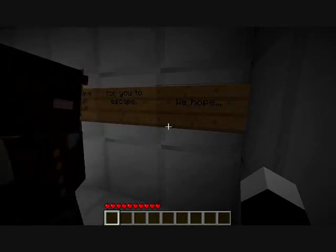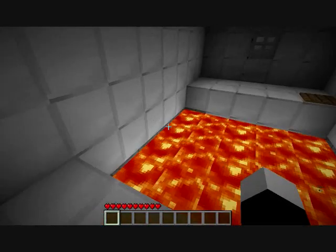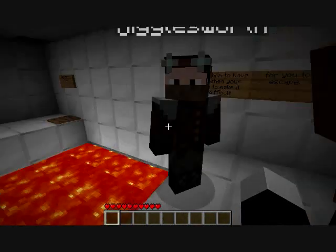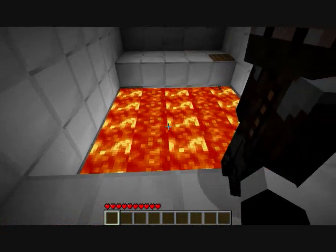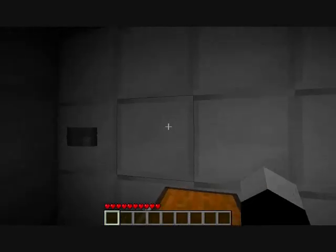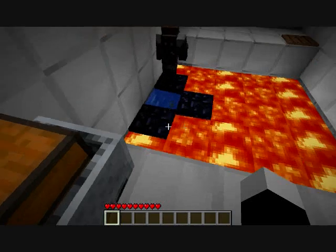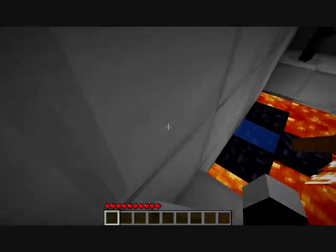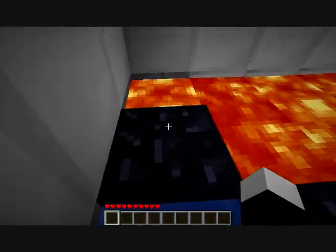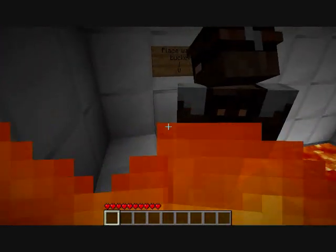We seem to have trashed your lab to make it difficult for you to escape. There's a button. I found a button. Press it. Alright, press the button. What does that do for us? Oh, minecart! There's a bucket with water in it. You are awful at life. It kind of made obsidian. So just jump. Oh yeah. And I'm on fire, but it's okay.